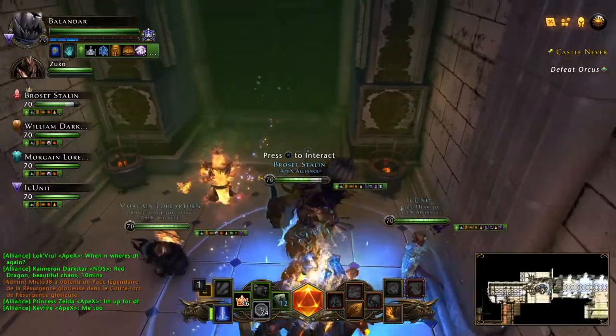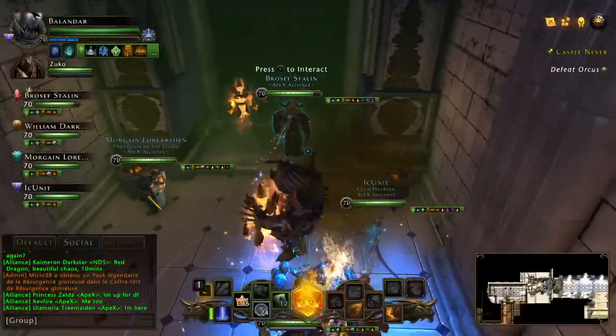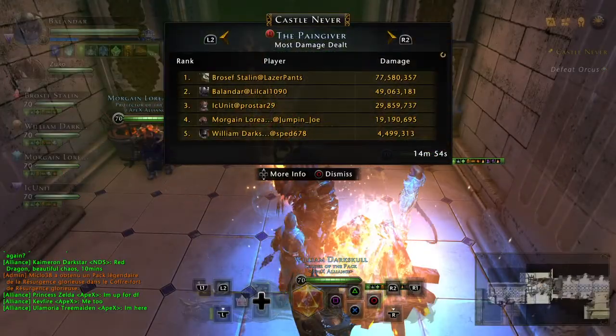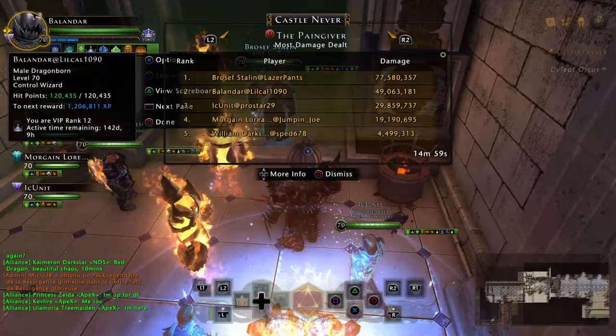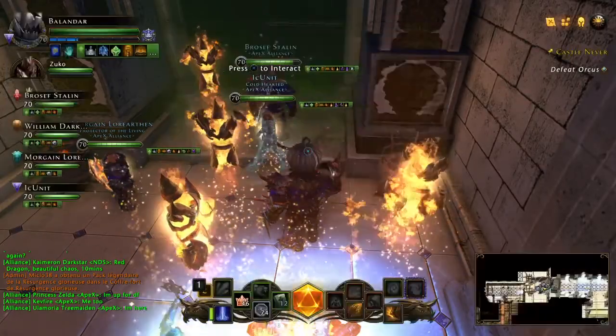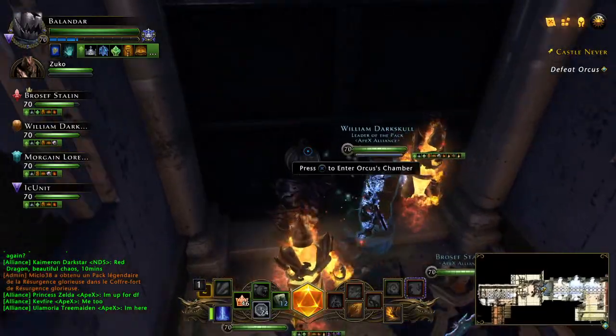Once you get through that, you get to the final boss fight — this is actually the Orcas fight. You'll have a chance to change powers and do stuff like that. A lot of classes will switch from AOE to single target, and the tank can switch powers to help give more survivability, etc.